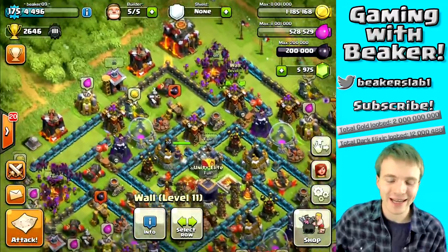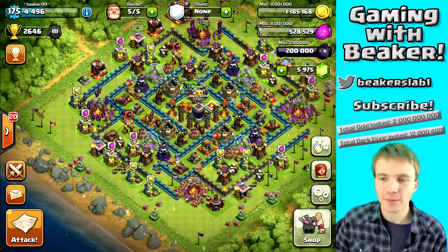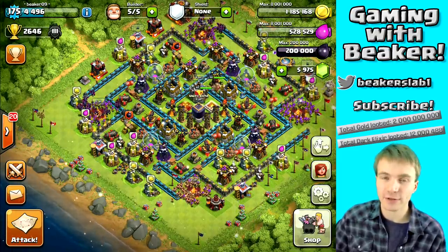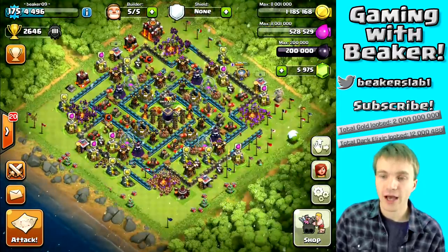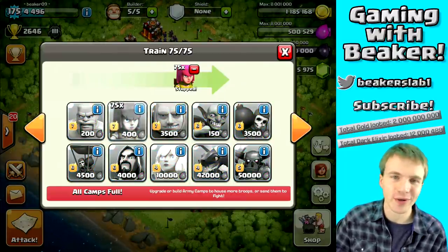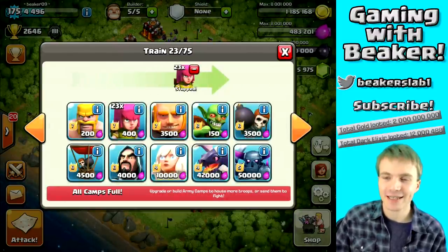Once I get to 200 walls I'm on the home stretch and almost done. I really want to get these walls done before Town Hall 11 comes out. When TH11 releases I don't expect level 12 walls, but I do expect more walls — I have a feeling they're gonna add 25 more walls with the next Town Hall level. So I want all my current ones maxed, then I can go forth and max the new ones.